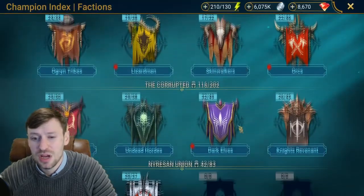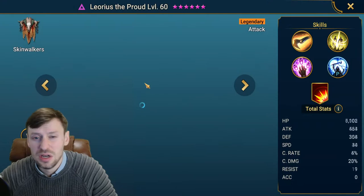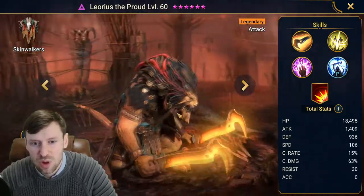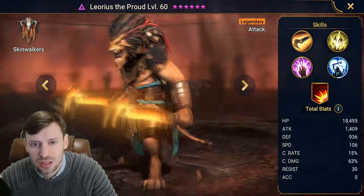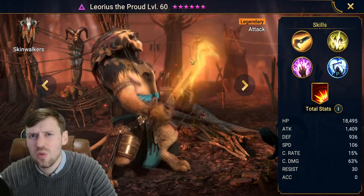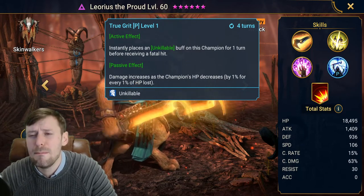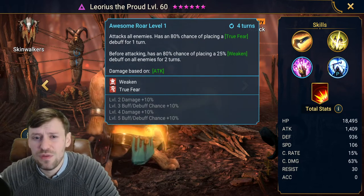I'm going to show you my most wanted champion — can you guess who it is? It's a Skinwalker: Leoras! Everybody wants this pussycat. Look at him — magnificent stallion, he's beautiful. Probably the most beautiful champion in the game. I just love his fur. He would look good mounted on my wall. What does he do? He has a passive — he becomes unkillable and he does more damage the less HP he has. Remarkable, awesome, raw!